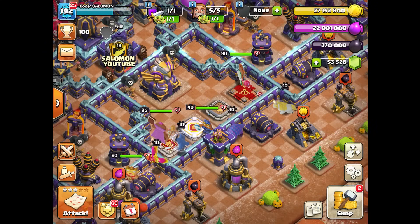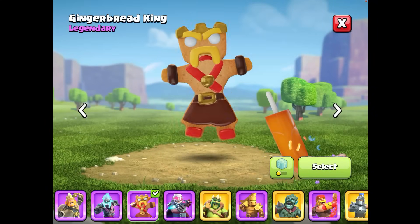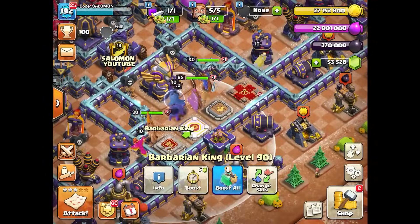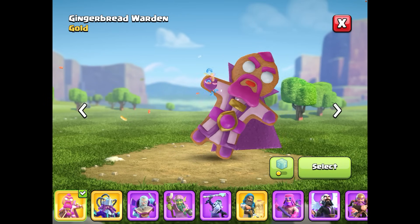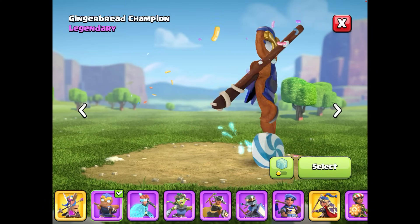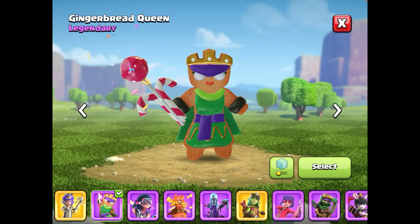I almost forgot to show you all the gingerbread skins in action. First skin is the gingerbread king — you see that this skin is flat, the same as the others. The next one is the green warden skin — also the same, the gingerbread warden, very interesting and funny. The next one is the royal champion — the same, with the candy shield — the gingerbread champion on your screens. And the last one is the gingerbread queen, also with the candy crossbow in her hands.